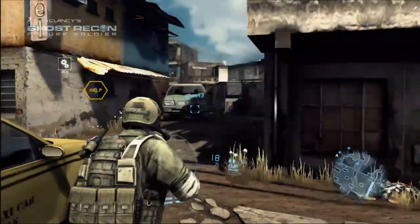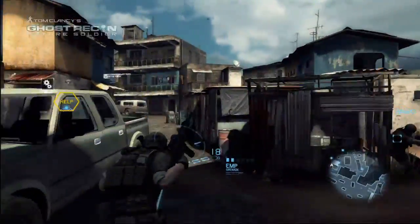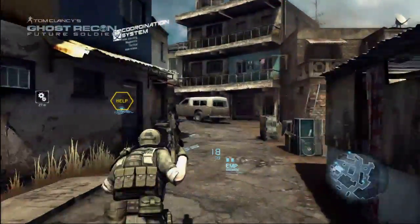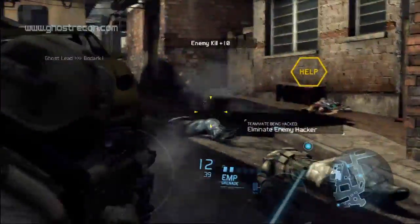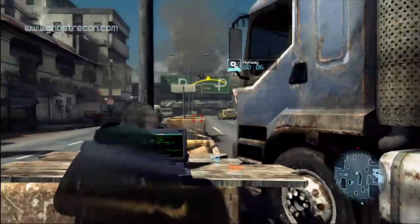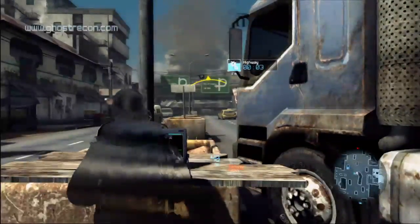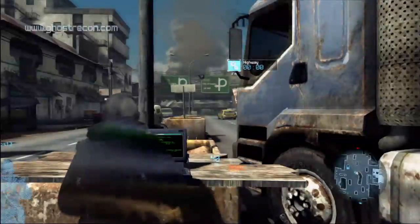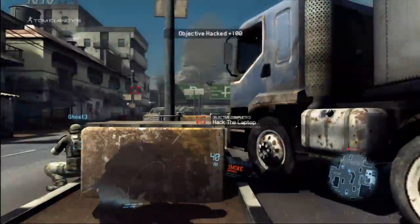Using augmented reality, the coordination system displays a virtual path to objectives and teammates. For the first time, new players no longer have to worry about learning a map in order to navigate quickly to their objectives. Our confidence system encourages players to play together. A lone wolf can take up to 20 seconds to interact with an objective, but with teammates in proximity, you not only have someone watching your back, but your interaction time can be cut in half.